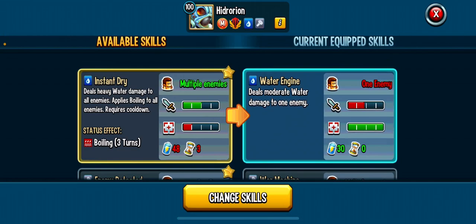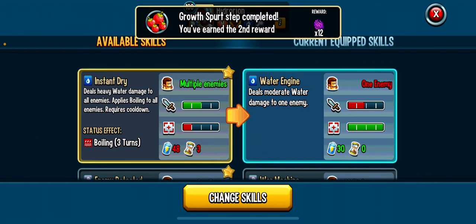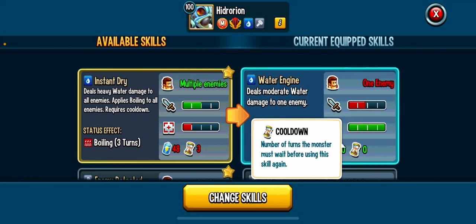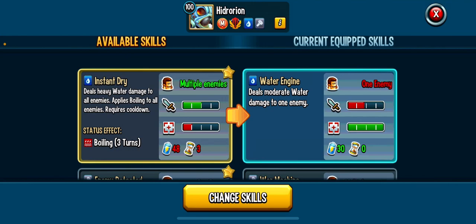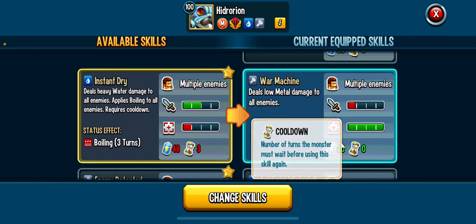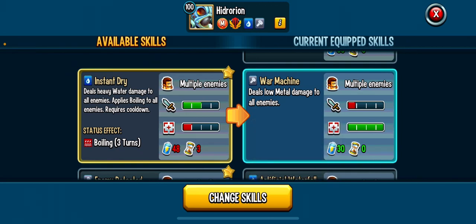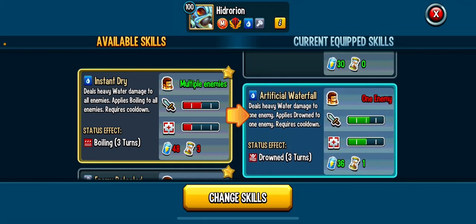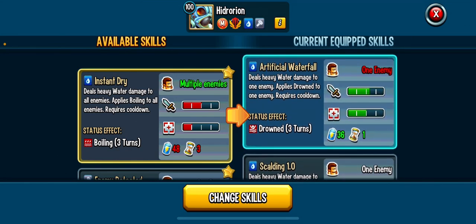His beginner moves aren't bad. Water Engine deals moderate water damage to one enemy — 45 stamina, zero cooldown, it's almost heavy damage so I might run it. War Machine is 30 stamina, zero cooldown, just an AoE — I'd never run it. Artificial Waterfall deals heavy water damage to one enemy with Drowned on a one-turn cooldown, 36 stamina. I don't think you need both single-target moves.